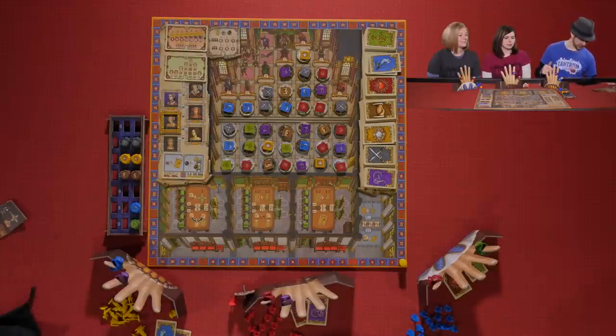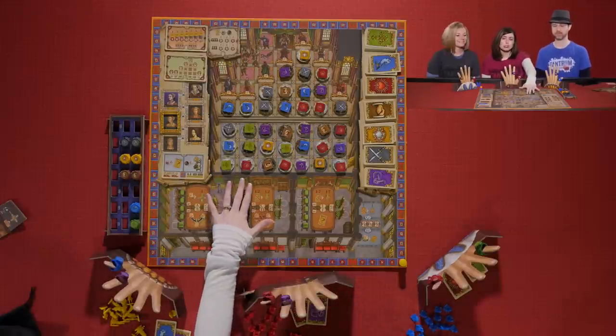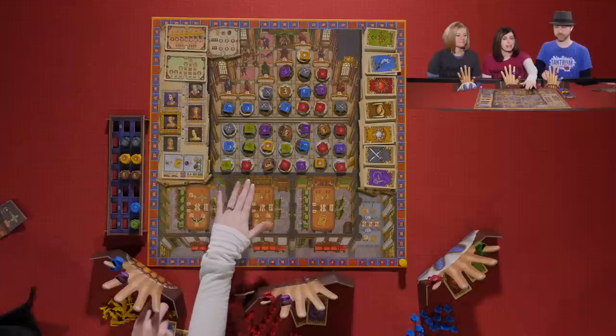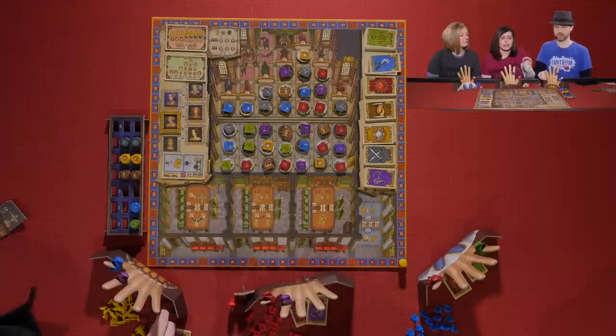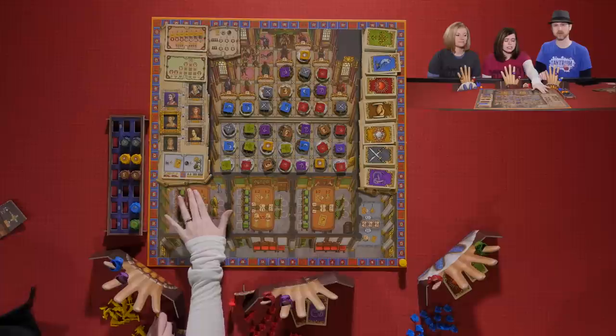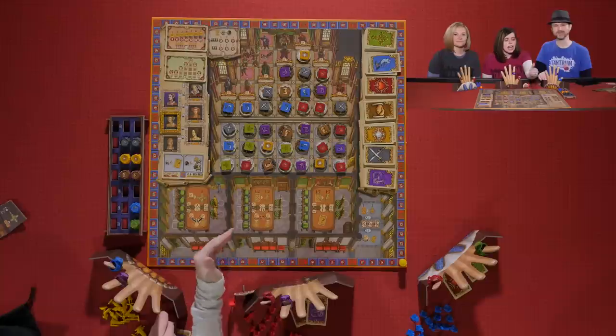Melissa is going to talk about the setup. We've already set up the game. There's a lot of variability in the game. We have randomly put out circle tokens and then square faction tokens on top of them. We've also chosen a red scorecard and a green scorecard — there are multiple choices. We've used the ones that are in the suggested first game setup.